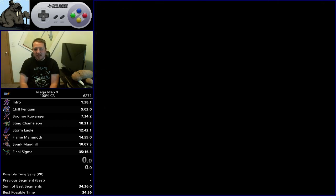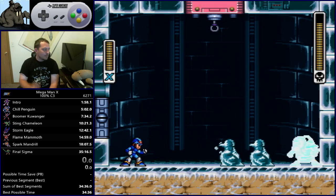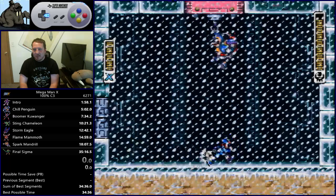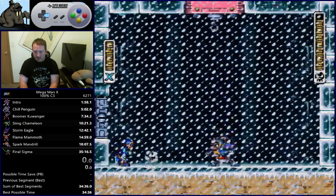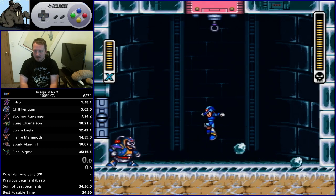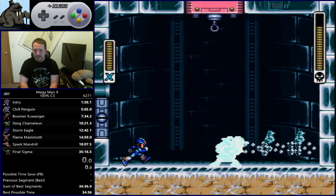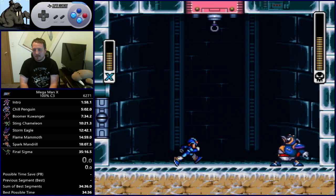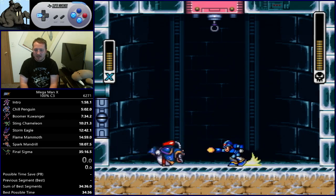We're going to take advantage of those dash lemons a bunch. Penguin's got a few different moves: he can jump and hang from the ceiling, blow ice, spit ice chunks, jump at X, spit ice chunks low or high, and he can slide. Slides are what you don't want to see — he's invulnerable while sliding, notice everything sinks off of him. Those are going to cost you time but there's nothing you can do about it. All you can do is react to what penguin does.